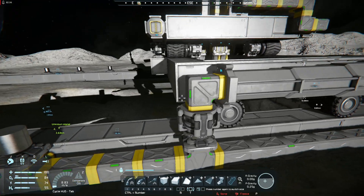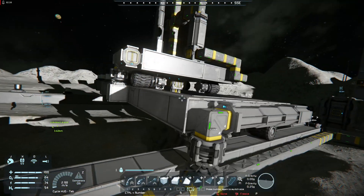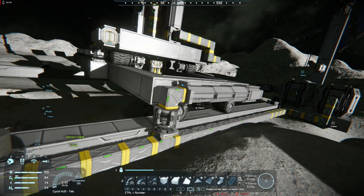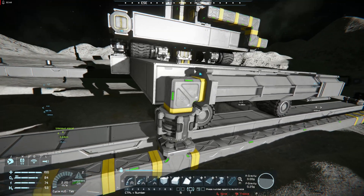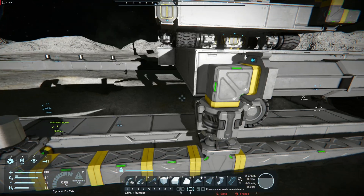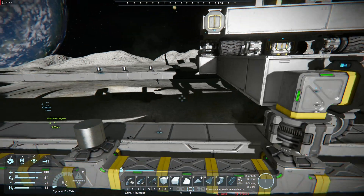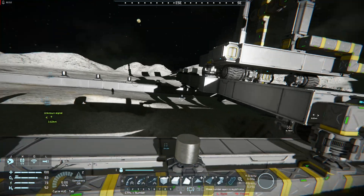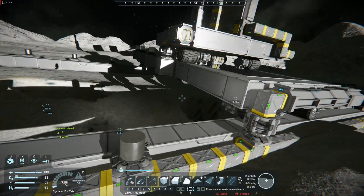Of course, if you detach both of them at the same time, you run out of power because this doesn't have its own independent power source. So what you do is, once you have it brought inwards, detach one, reach, attach, detach the other, reach, attach, pull forward again. And that moves it along.